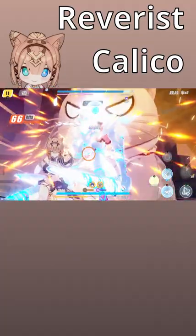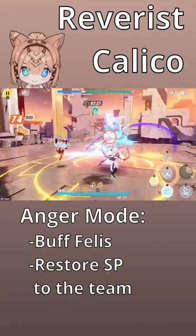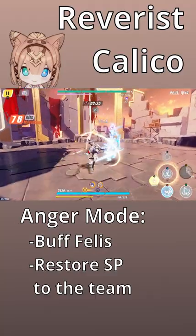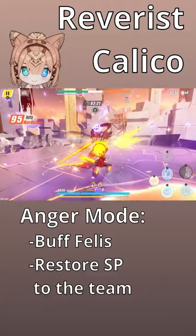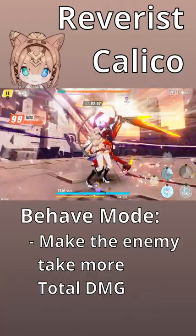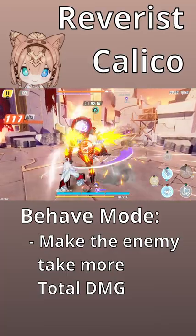Reve Wrist Calico has two different modes that you can switch with her weapon skill. In angry mode, her charge attack unleashes a double scratch combo attack, which buffs the party and restores SP to the team. In behave mode, her charge attack unleashes a frozen claw combo attack, making the enemy take more total damage.